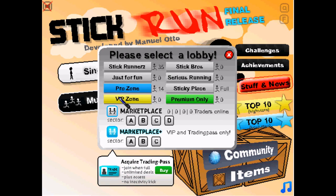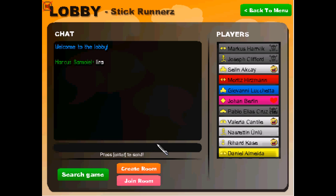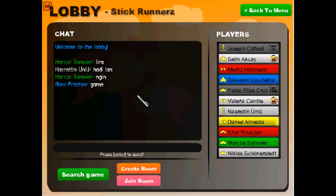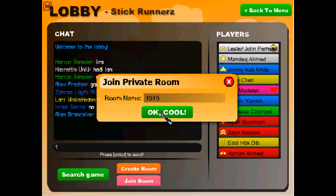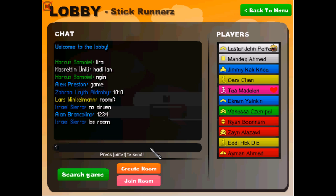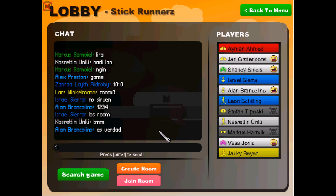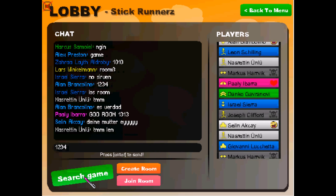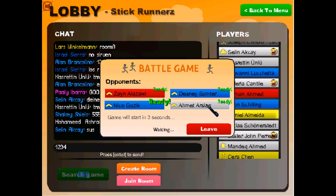Here you go to multiplayer, but the server is off for some weird reason. So you can go to stick runners and wait for somebody to put a number in. I'm going to put 10-10 and join a room called 10-10, click OK. It's either a battle game or a wager game — I prefer battle games, so you click on ready.